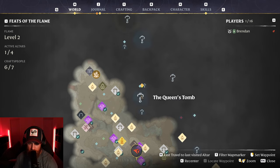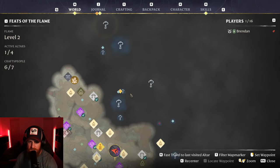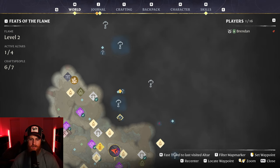This time I'm thinking we're going to hit up the Queen's Tomb, the Alchemist Rumors, the Alchemist Mortar, Lone Thistle Lake. We're going to check out this section here because there's a lot of quests located in that little region, so obviously it wants us to go there. So I reckon that's what we'll do.